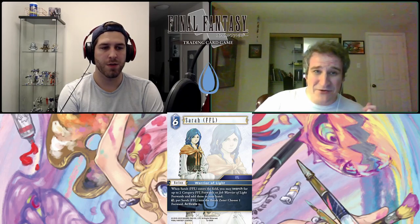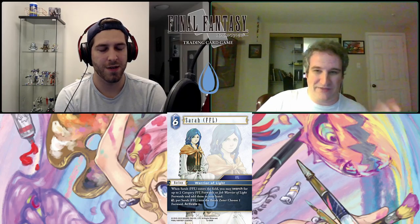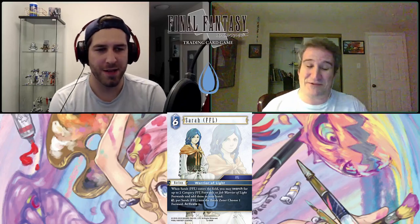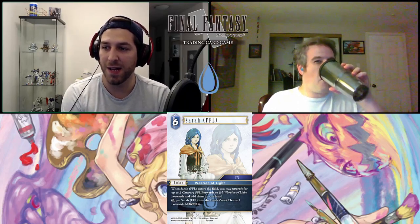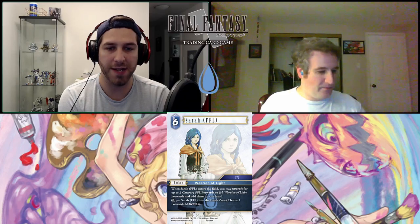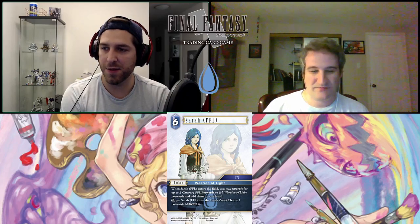The only thing I don't like is the action ability — I think it's a bit weak. Cindy just tapped herself to give any FF15 forward Brave. Having to tap and break her just to activate a single forward seems like it would've been fine if she could just tap to activate without breaking. But I actually think activating a forward is a gift — it's amazing for blocking, for dodging ice effects, and it clears out Sarah so you can play other backups. Backups that can break themselves is a huge boost.